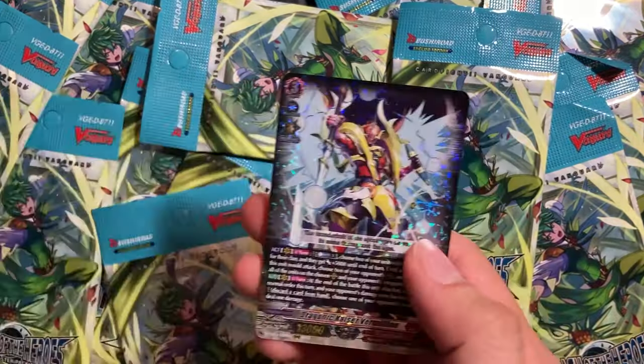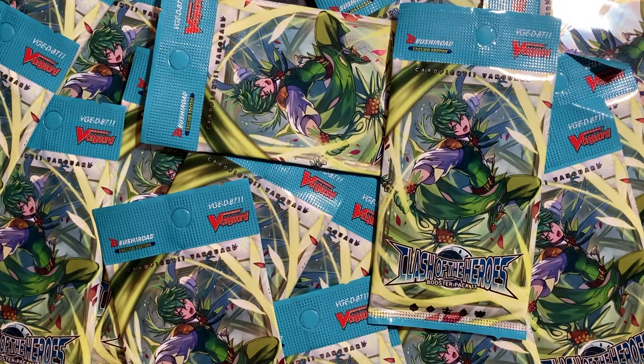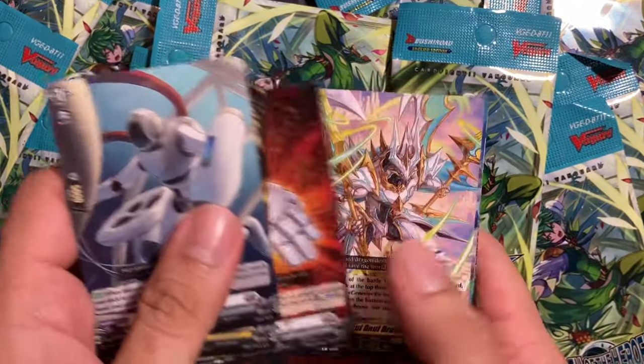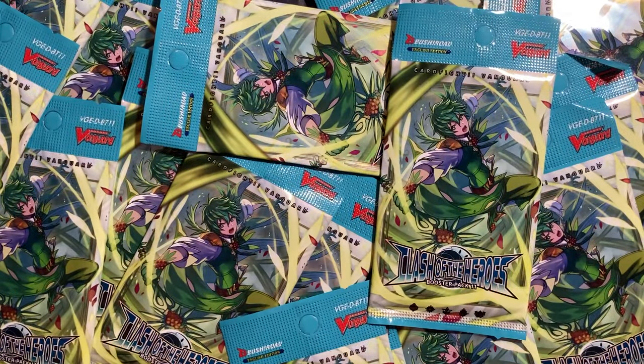Rising Phoenix. And Dragonic Kaiser Vermillion. It's definitely an awesome card to pull. Dragonic Kaiser and Blonde Ezel are both pretty awesome vanguards, I'm not gonna lie.